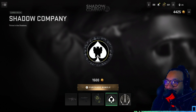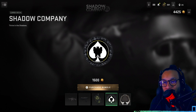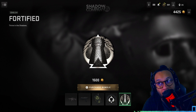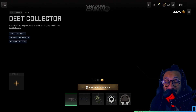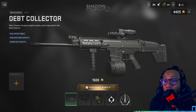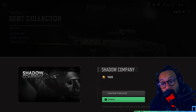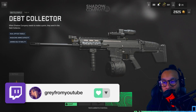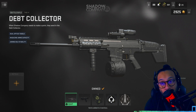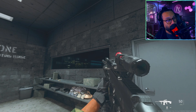We got a weapon charm here called the Shadow Card. We get a large decal called Shadow Company — I'll show you guys what that looks like shortly. And finally we get an emblem called Fortified. There you guys have it — 1500 COD points. I'm hoping this video helps you decide on whether or not you want it, but this doesn't look like anything too special in my personal opinion.